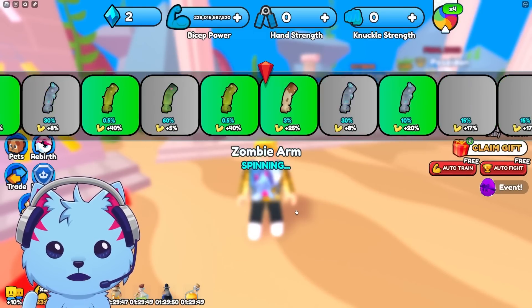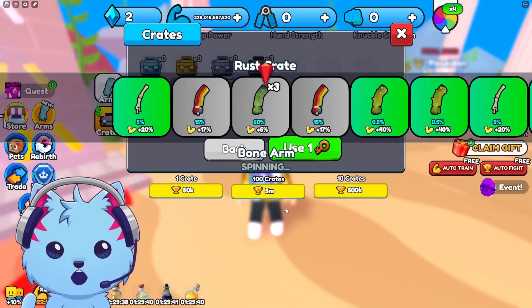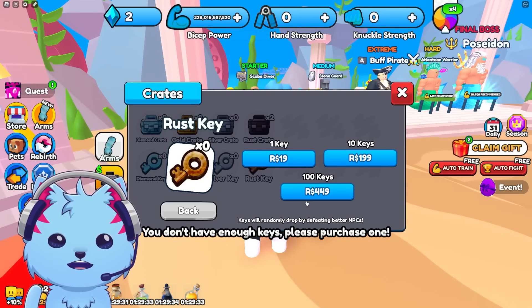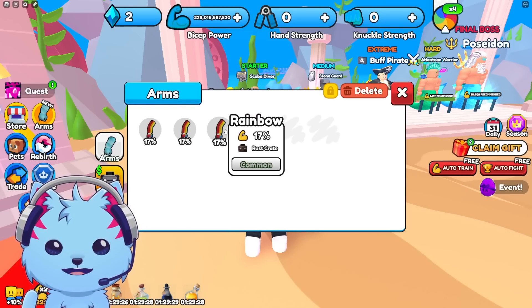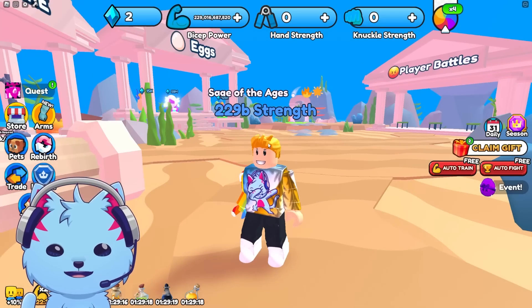I'm opening the arms crate — I got 17! I'll open it again hoping to get something better — 17 again, seriously? I don't have any more keys. Look at my arm — it's literally glowing. What does it do? I don't understand what this does.